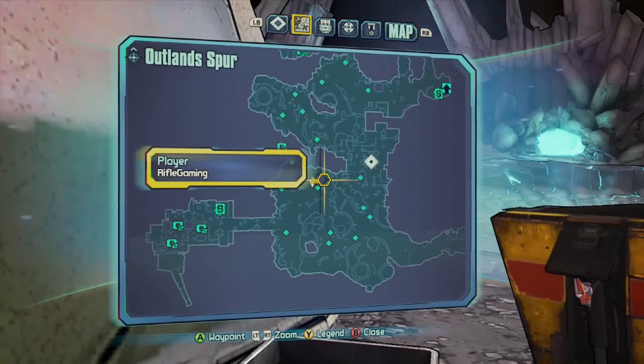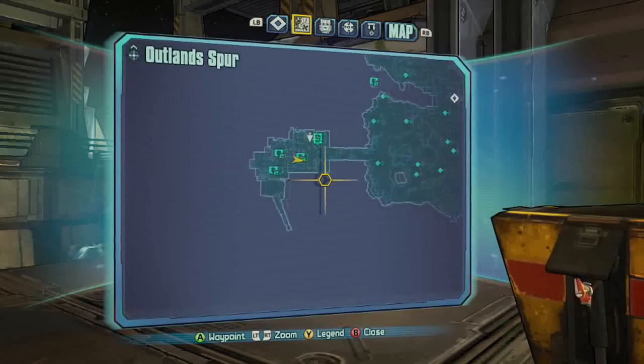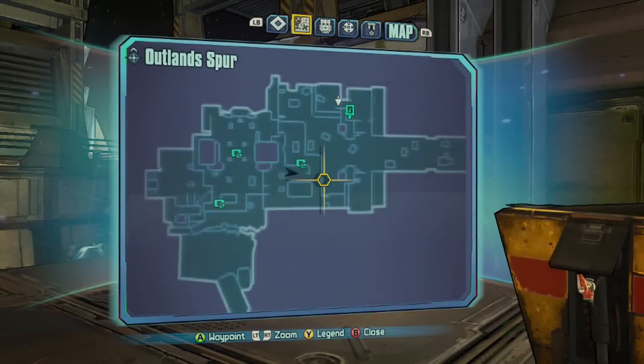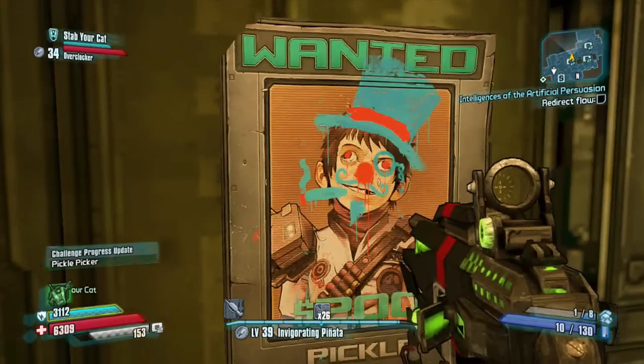The first one is located right here on the map — it's up against this building. The next one is located right here, secluded away from the map. It's located inside this base, right up against this wall in this building.